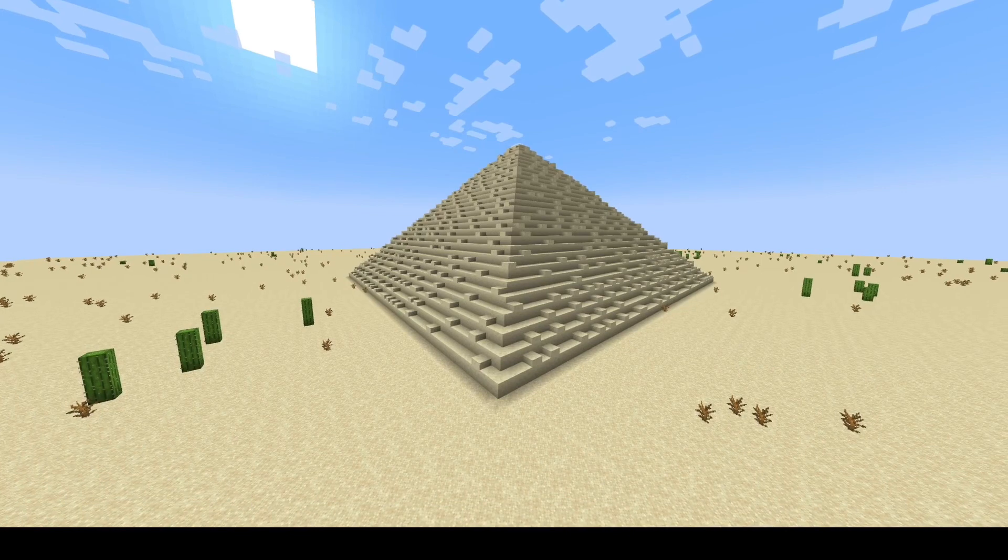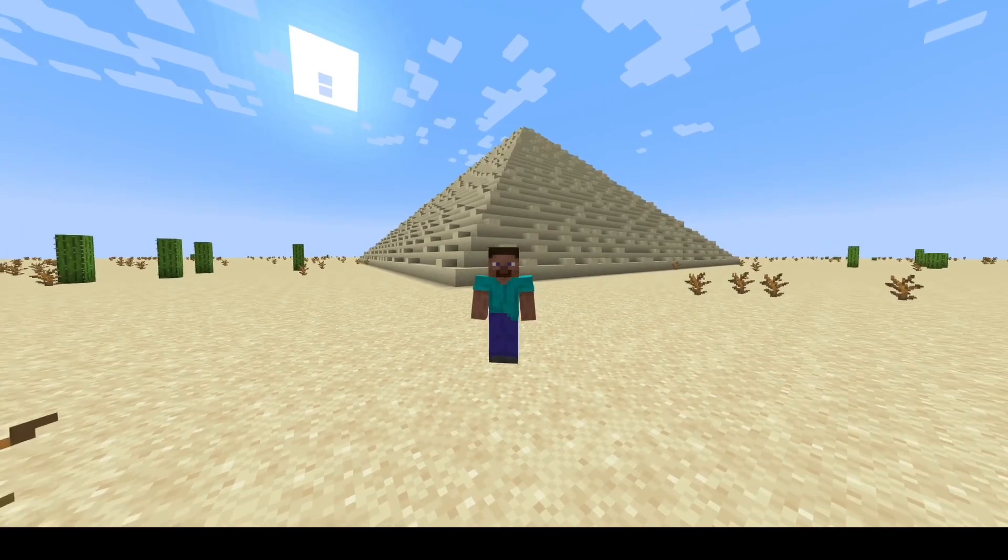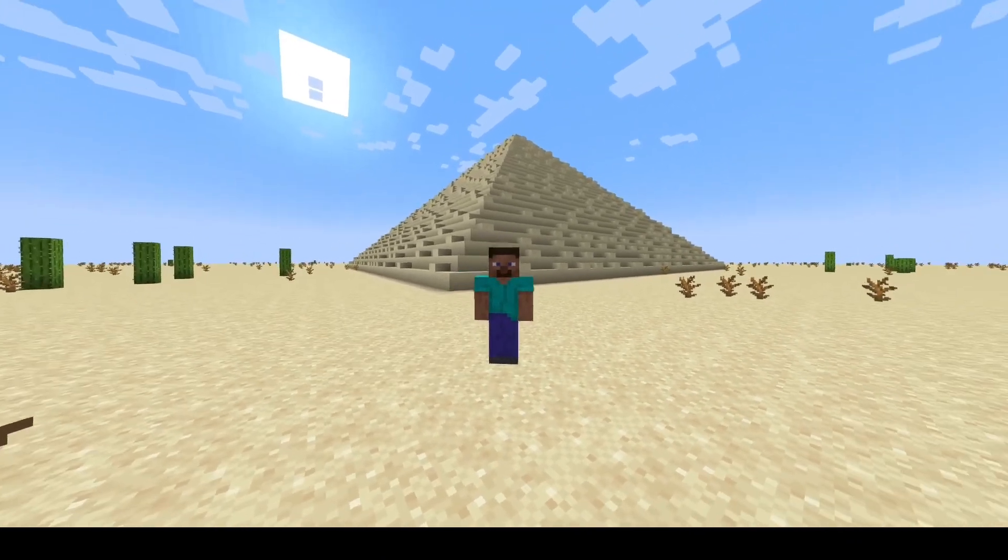Third, we have the Pyramid of Khufu, which was one of the three pyramids surrounding the three main pyramids of Giza. It stands at 29.6 meters tall and 46.25 meters wide. This pyramid was made for the second or third wife of Khufu. And this is how big the Minecraft character is standing next to it.